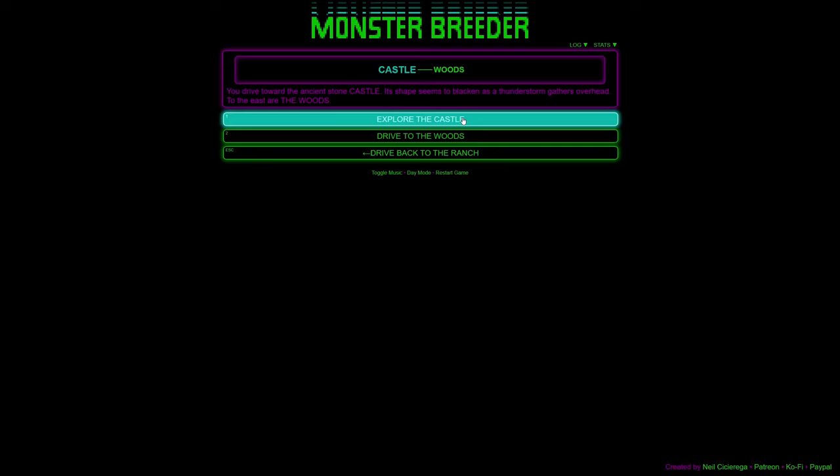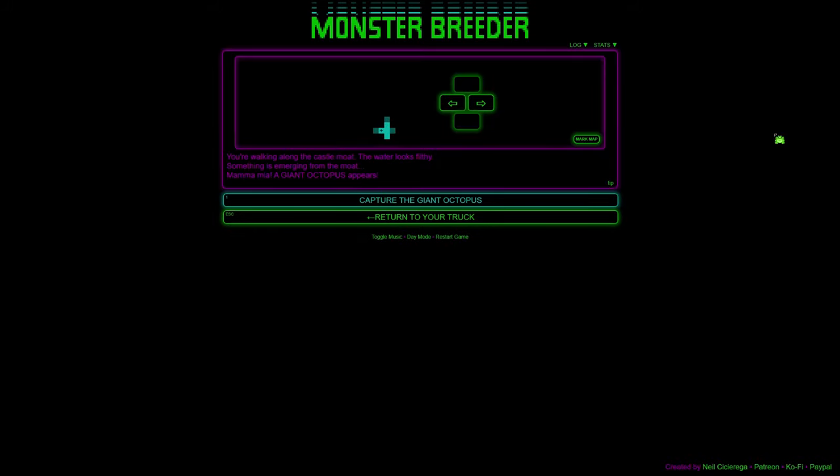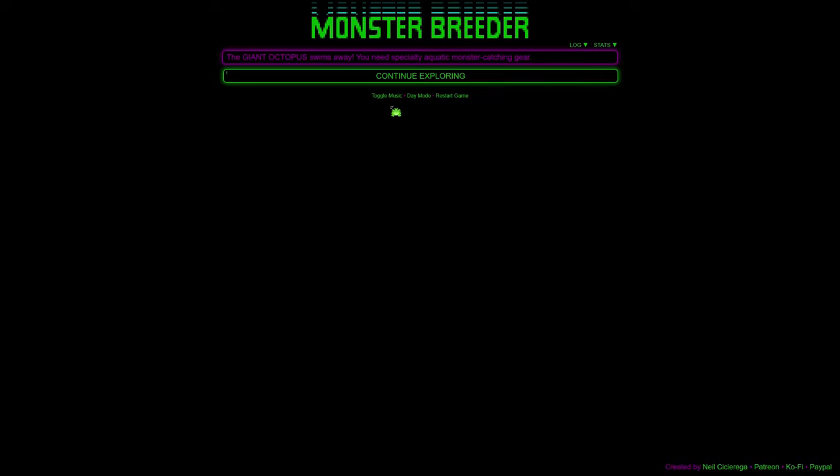Once we get to an area, we should fill up our truck before we leave — unless we get tired of what that area has to offer. You drive towards the ancient stone castle — its shape seems to blacken as a thunderstorm gathers overhead. I hope we can find a Dracula here, I love a Dracula. There's a tremendous wooden drawbridge. Oh, we can jump! And it's a giant octopus — but we don't have aquatic gear.